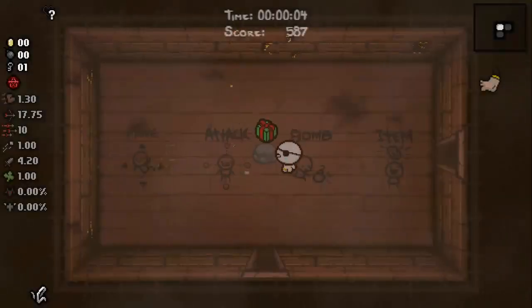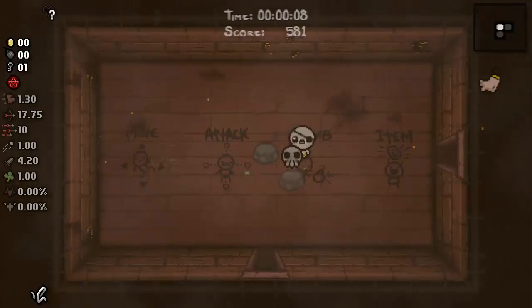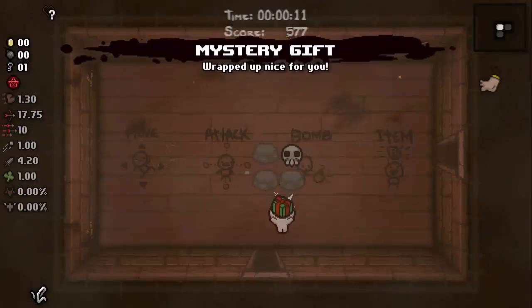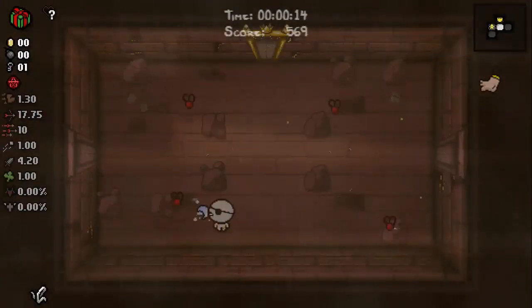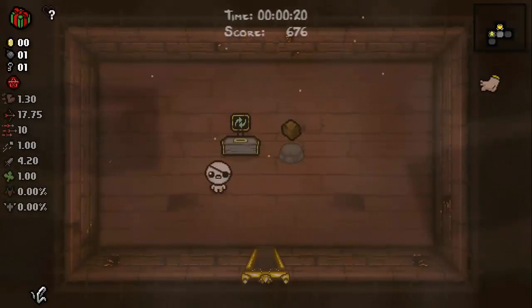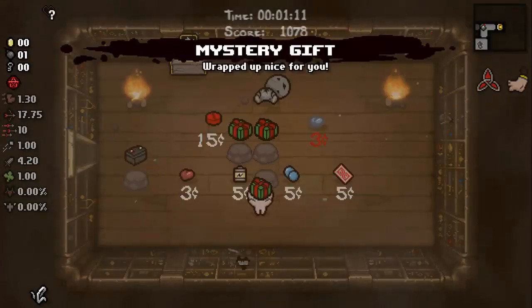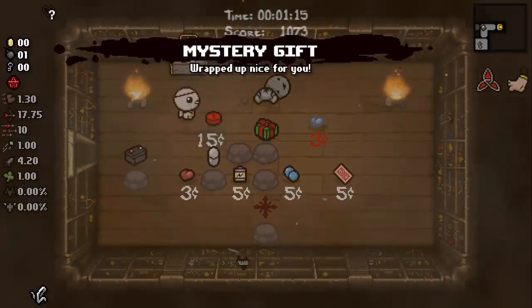The Mystery Gift, created by Mills, is a great gamble on the shop item. For 15 cents, you can carry this wherever you want to get any item you can imagine. This can be used on any room to get an item from that pool, which means you can carry this until you think you need something, or use it right away hoping to get a gamble on another good shop item. This item does have one major downside though — it can spawn the poop. But to counter that, it can also spawn a Lump of Coal.